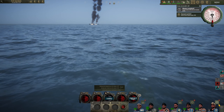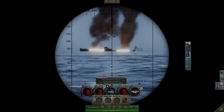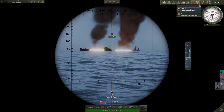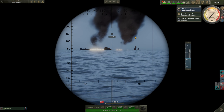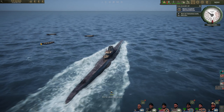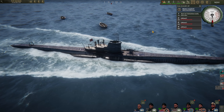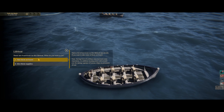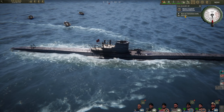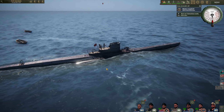Secondary explosions continuing to take place. She is down. Let's take a look and see if we can pick up any officers. Flank speed - no time to waste - up we go. Full stop: three lifeboats, all pretty heavily laden. It would seem that whenever there are officers, they always pick the least crowded lifeboat. Lifeboat three: sailors only. Lifeboat two: sailors only. Lifeboat one: sailors only. Officers elected to go down with the ship once again.